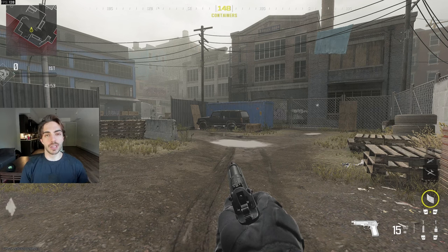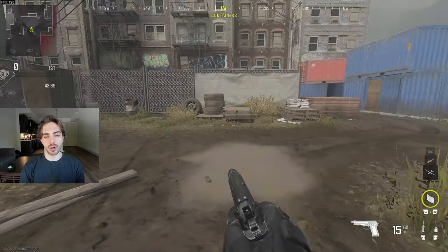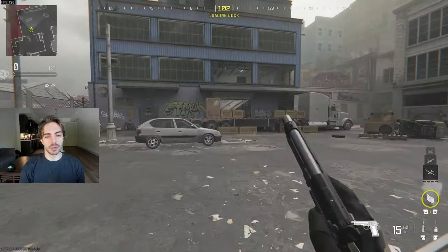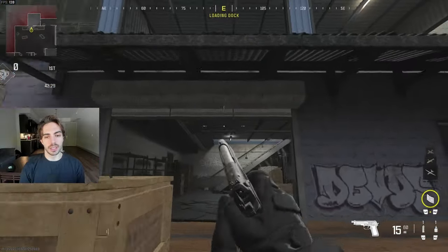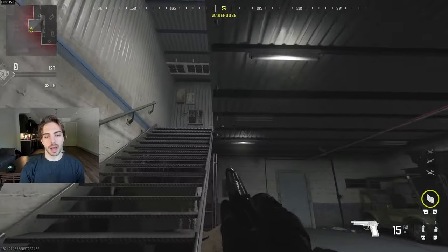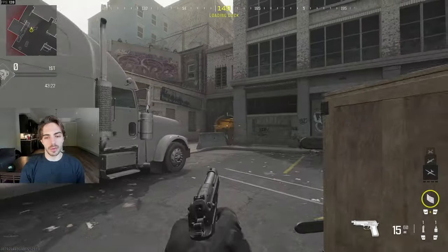I'll take you guys through a tour of the map and as we go through, I'll name each callout as we go. We're starting here — this is either P5 for hardpoint or crates. Moving over, this is going to be 18 because of the 18-wheeler. This is going to be P2 or blue, so you're going to be saying bottom or top blue, or bottom top P2. Either one is going to be the main one.